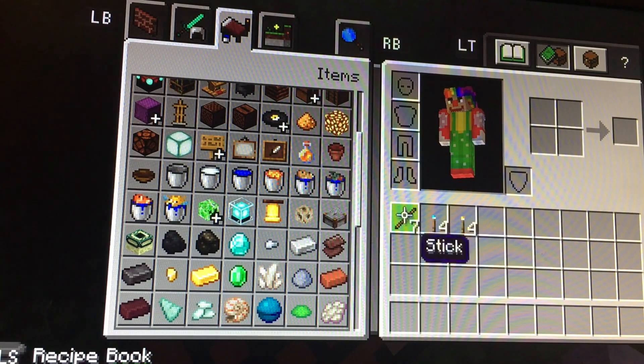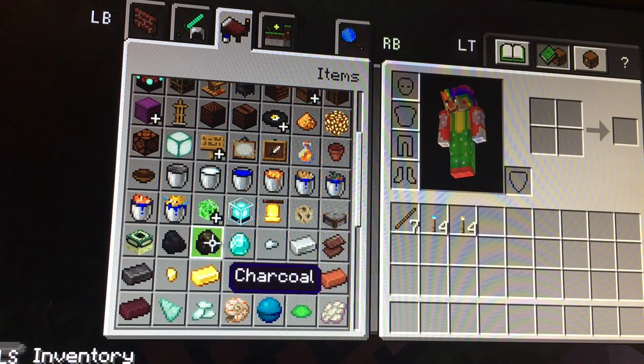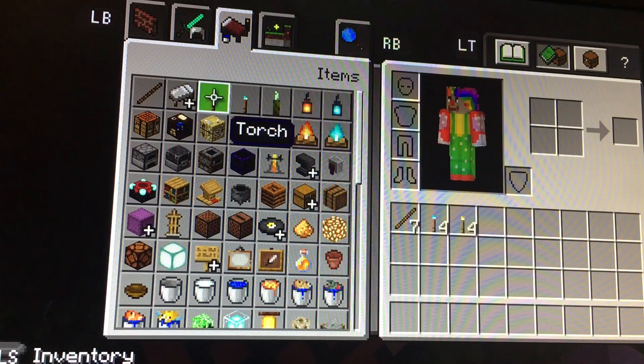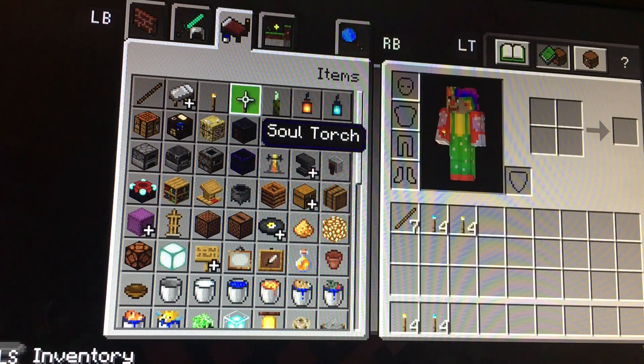This is how you craft a soul lantern and a normal lantern. What you'll want to do is get the iron nuggets and the torch. Then get four torches. And if you want to craft a soul one, you'll need four soul torches.